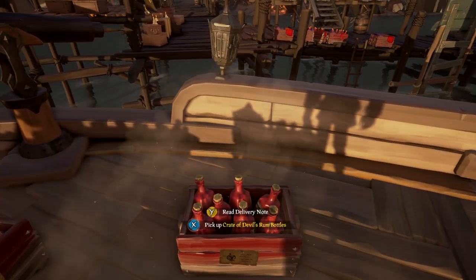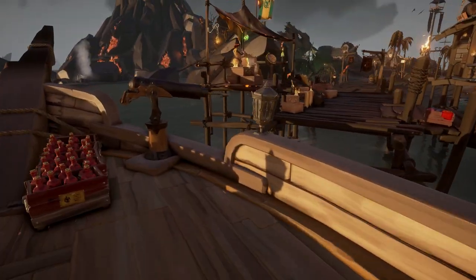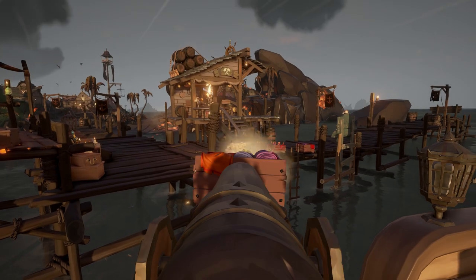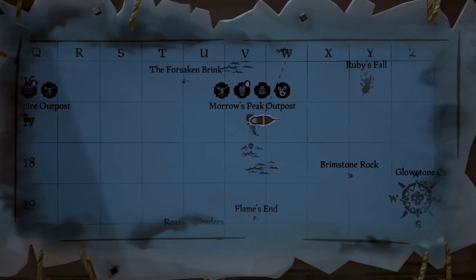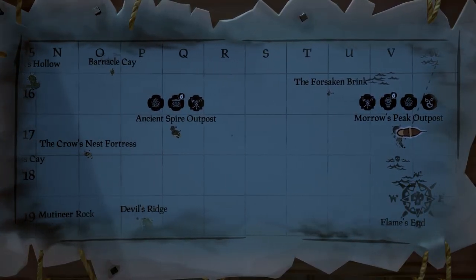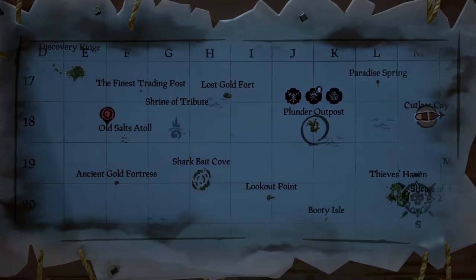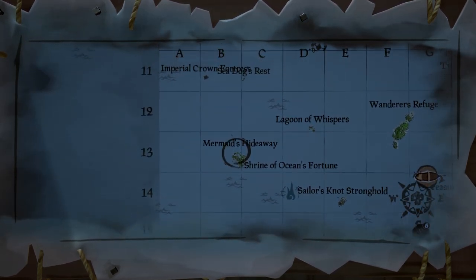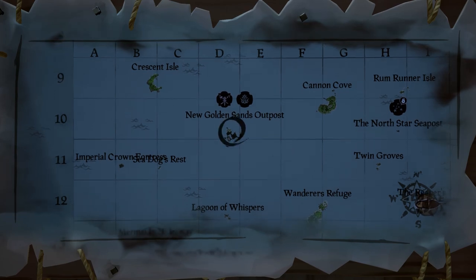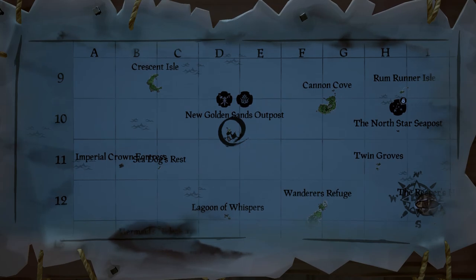It's not all sunshine and rainbows when it comes to this process. First, you're still a target for any other player ship, especially a grade 5 reaper who can see your emissary flag on the map and can make a beeline straight for you. In addition, Athena's cargo-run voyages have you traveling across the whole map — there were instances where I would pick up at Moro's Peak and the destination would be New Golden Sands or Mermaid's Hideaway. You've got to be able to plan out your route, starting from when your earliest cargo crate is set to expire, and hope you're not delayed by any other mitigating factors.